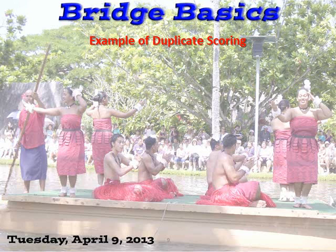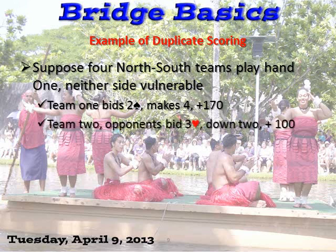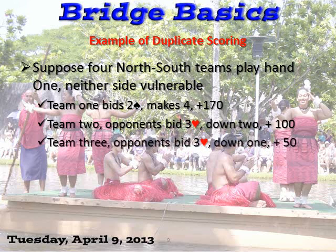Now let's do an example of duplicate. Let's suppose there are 4 teams and we are looking at 1 hand, neither side vulnerable. Team 1 bids 2 spades, makes 4: 4 times 30 is 120, plus a 50 point bonus, is 170. Team 2 opponents bid 3 hearts — they are down 2: 100 points. Team 3 opponents bid 3 hearts, down 1: only 50 points. Team 4 bid and make 4 spades — they get the game bonus: 300 plus 120 is 420.